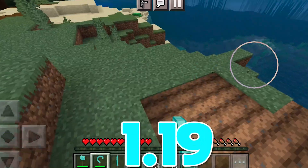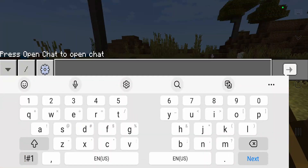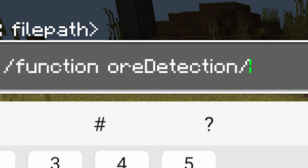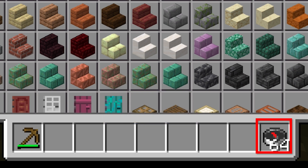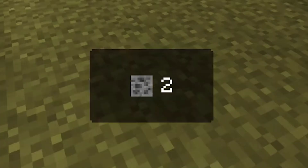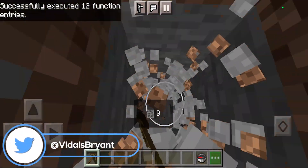Five useful add-ons for MCPE 1.19. Starting off with the ore detection add-on. To get this add-on functioning, go to the chat, type 'ore detection', and make sure that it is actually turned on. Then all you want to do is get a compass and place it towards the end of your hotbar with a pickaxe in the very front, and you will immediately notice that ore detection is active — it will tell you what ores are around you.